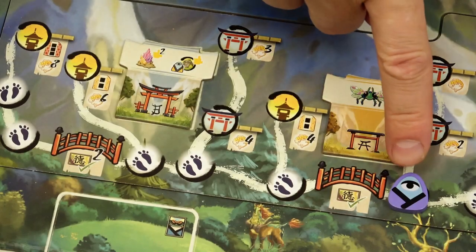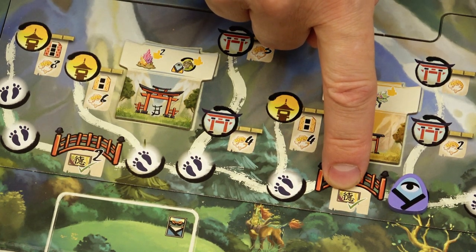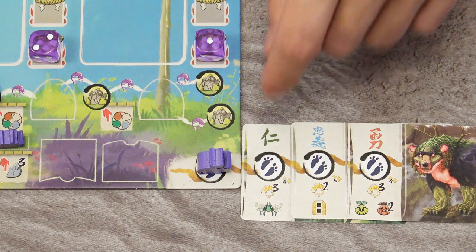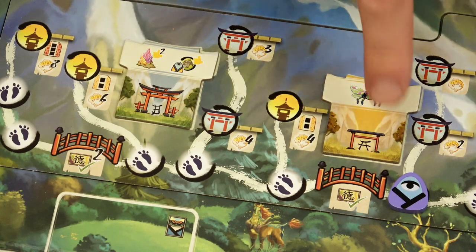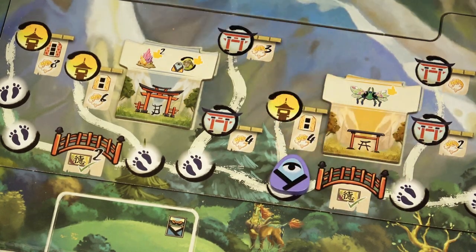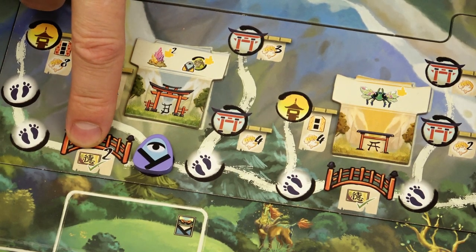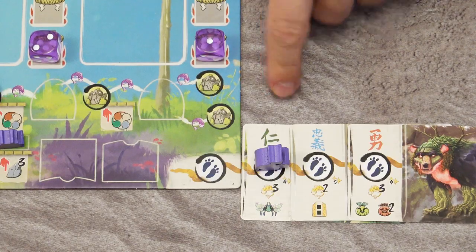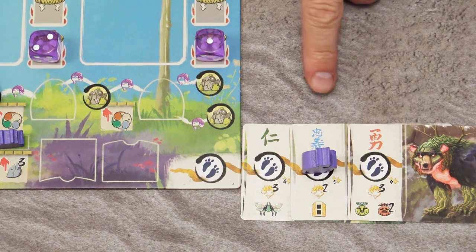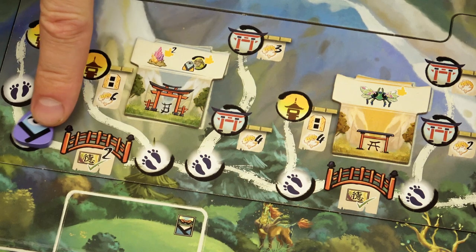To cross the first bridge, your player marker must be at least on the first space of your Bitoku path — shown by the one Bitoku card icon. Only then, for one movement point, may you cross. To cross the second bridge, the icon shows two Bitoku cards, meaning your marker must be at least on the second card of your path, then again one movement point to cross.